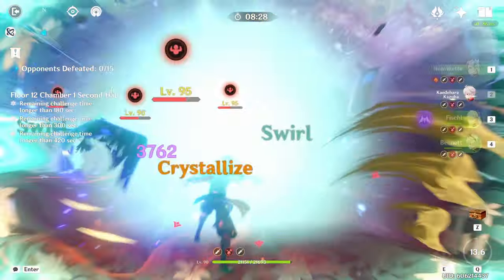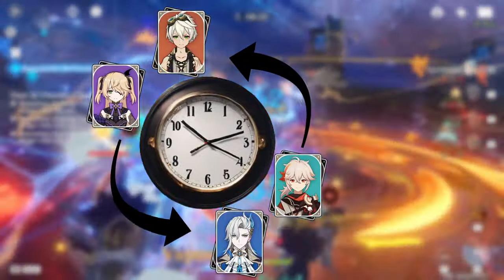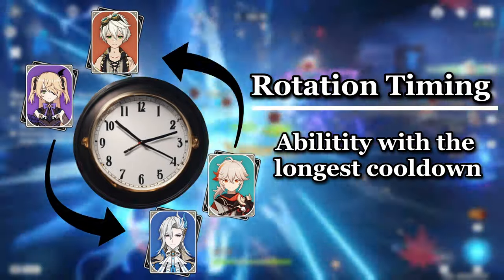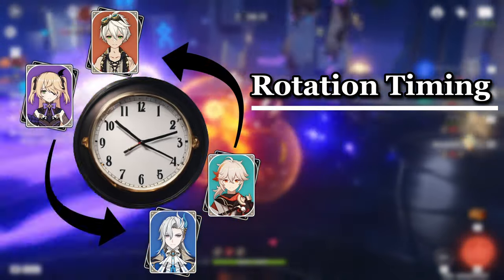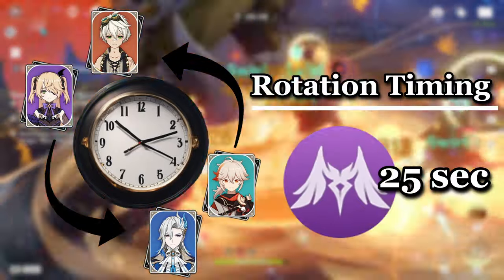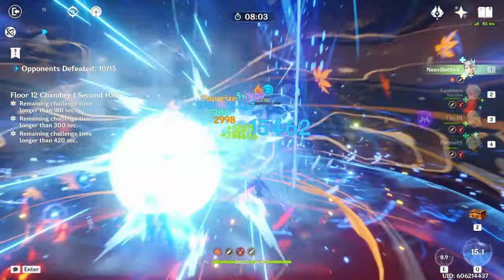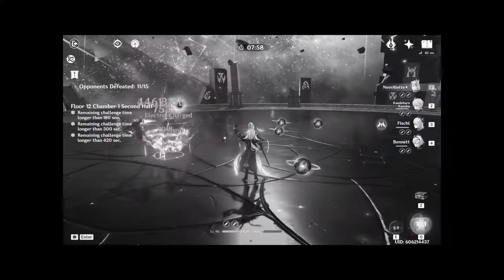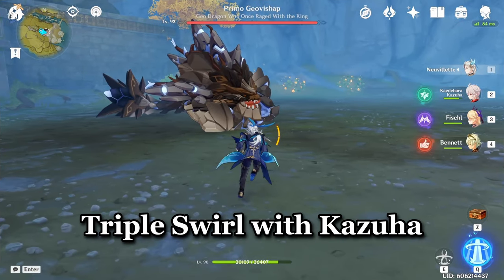Anyways, before we construct our rotation, carefully consider the amount of time it takes to cycle through our rotation. For rotation timing, I typically look for the ability with the longest cooldown that is going to repeat off cooldown per rotation. In this case, it happened to be Fischl's skill cooldown, which is 25 seconds. You could alternate between Fischl's skill and burst per rotation to shorten the time, but I decided not to in order to increase Nuvulet's on-field time for his Hydro application. So our rotation is going to be 25 seconds or more, accounting for human error. The main goal of the rotation is to get 3 stacks of Nuvulet's passive and triple swirl with Kazuha.